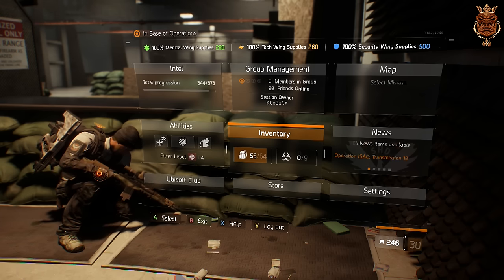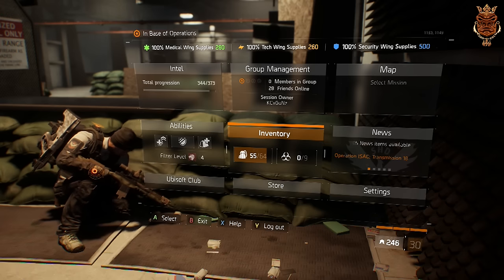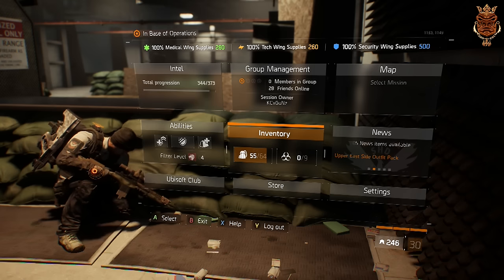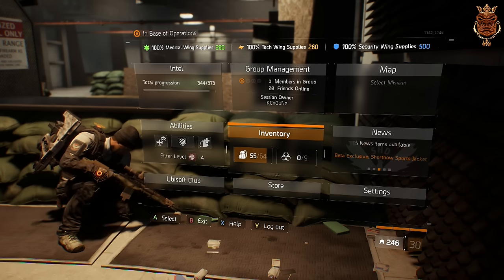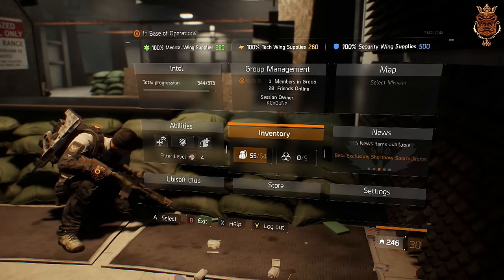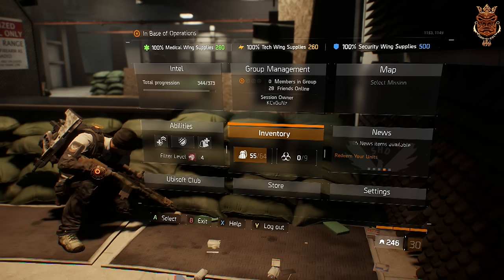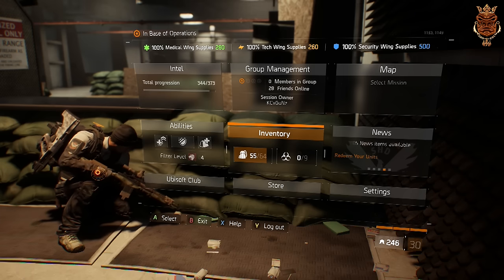I would recommend you guys run Booster Shot and Smart Cover with this build. From my standpoint it is the best, but if you guys get gear that helps you in other ways — such as critical hit damage — then definitely switch one of those out. It would help you a lot better. For me, this works out the best.